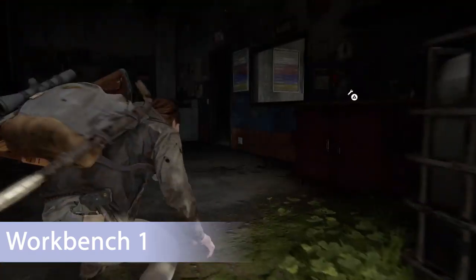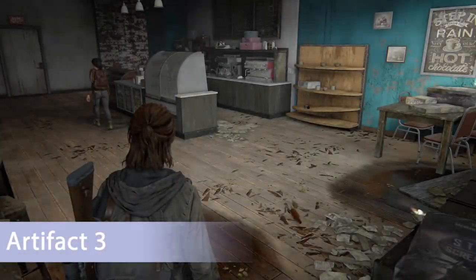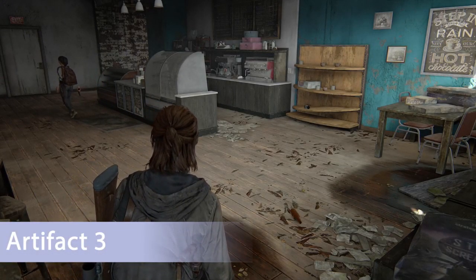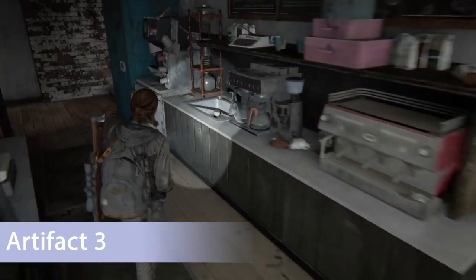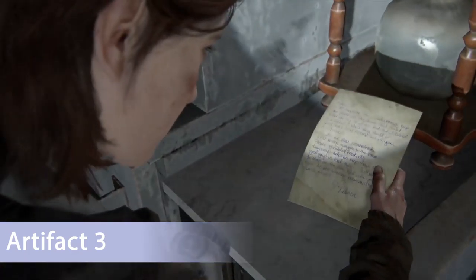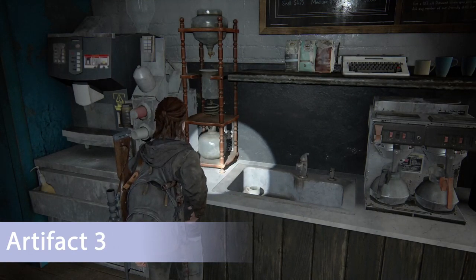Heads up — there's a bunch of enemies on their way towards you, so find the workbench but don't necessarily use it right away. Kill all the enemies and then come back. Across the street there's a coffee shop and a bookstore — pick up the next artifact by the sink. There's also a training manual in this room if you haven't pre-ordered the game.